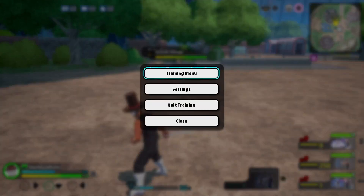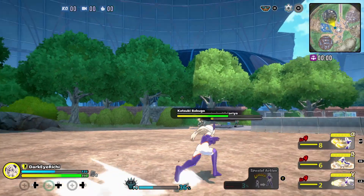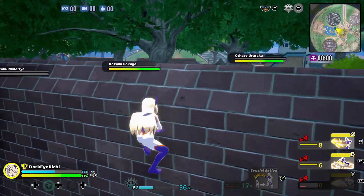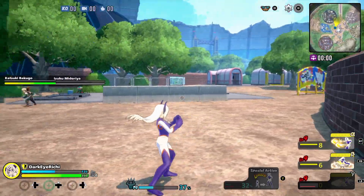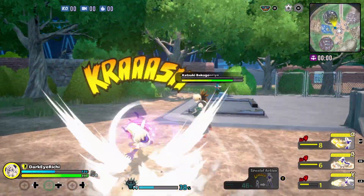Last but very important — don't underestimate this — Mt. Lady now has two kicks. This is very big because before she only had one kick. I thought she was bad because of that — she only had one kick for mobility which doesn't even go that far, and only one kick when she turns giant. Now she can just kick here and kick again.